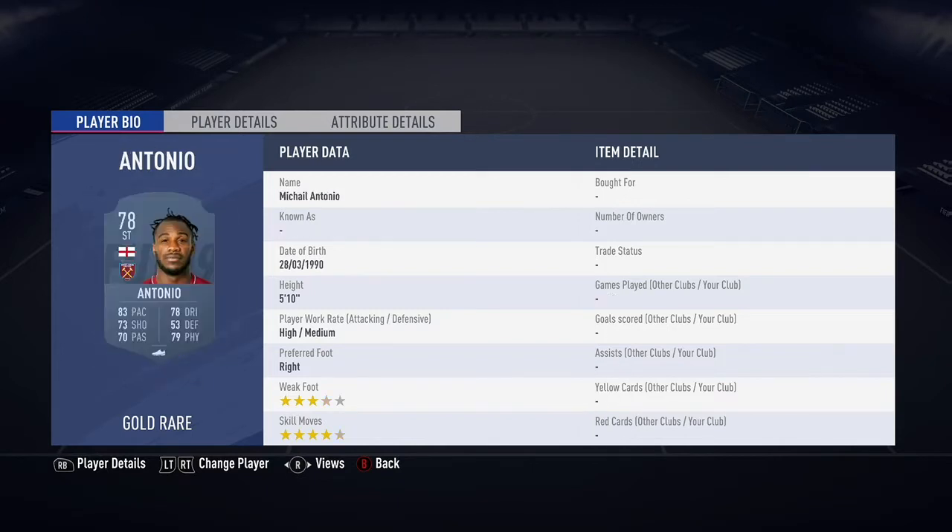Now, you don't actually need to use these 5 players — this is just a general method for how you can find cheap overpowered players to snipe. So what you want to do for this method, you want to go into one of the top 5 leagues on FIFA 19. Then once you've done that, you want to find these cheap overpowered players, probably under 80 rated — that's what I'd recommend to stick with.